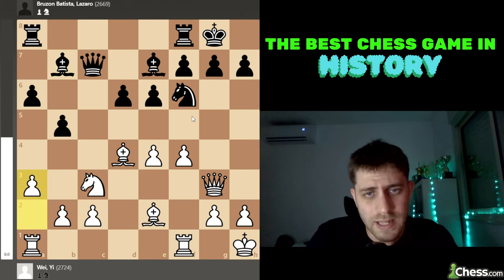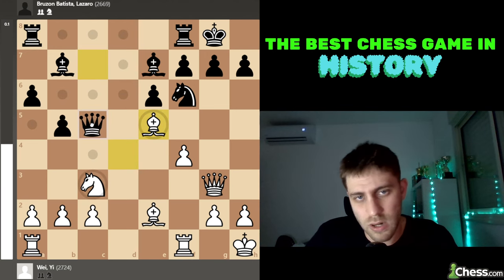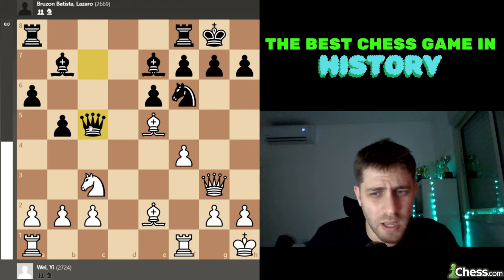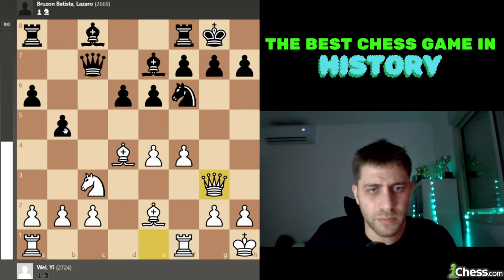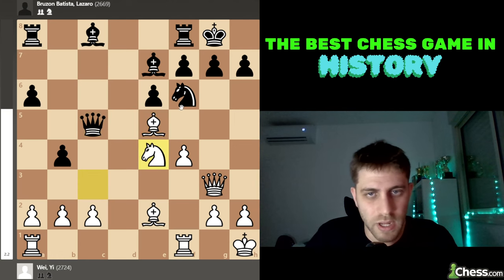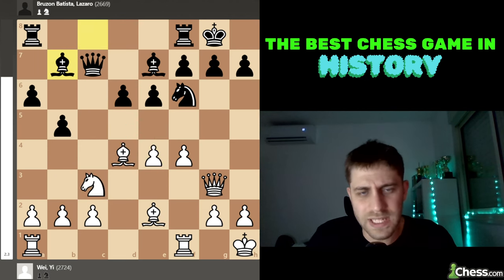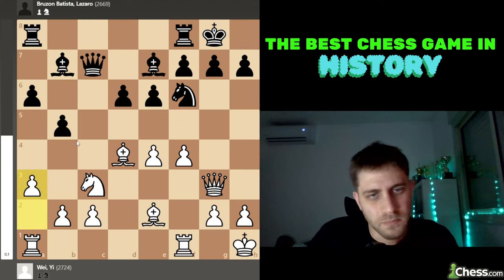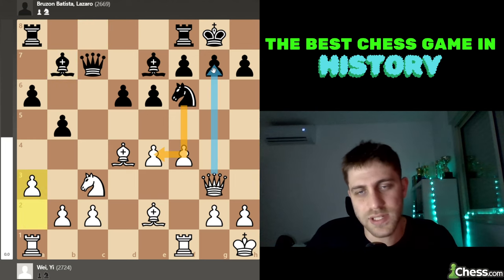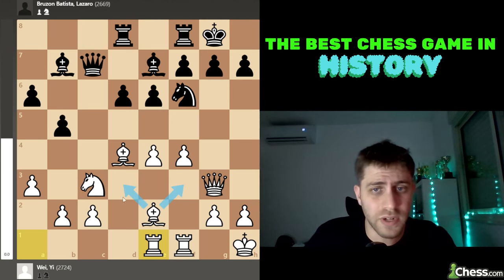After e5, for example, d takes e5, Bishop takes, and Queen e5 — everything is fine. In the variation after b4, e5, if black takes, Bishop takes, and after Queen c5, just Knight e4 and it's game over. This bishop is very important on this diagonal. So Queen g3, Bishop b7, and now the prophylactic move a3. Knight e4 cannot happen because of Queen takes g7 checkmate. He played Rook ad8, and now Rook a2 e1 — all the white pieces are in the center.